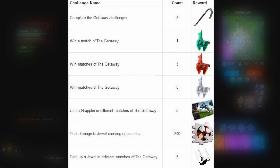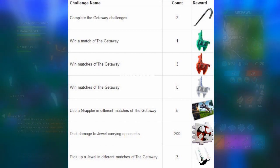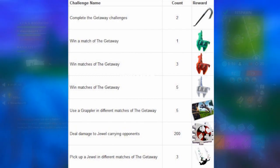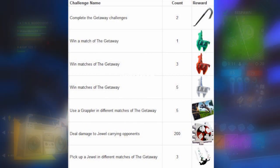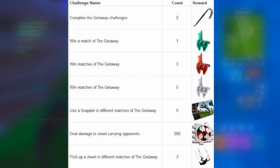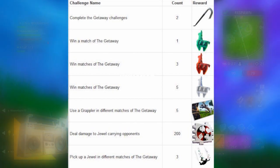There are three different variants of the crystal llama back bling, which is a really cool back bling everyone's been wanting since you could put it on your back the first time the High Stakes mode was implemented. It fits so well and makes sense as a back bling. We also have a loading screen for using a grappler in five different matches of the Getaway, a reduced damage requirement to get the spray, and only three games needed to pick up a jewel for the contrail instead of five.